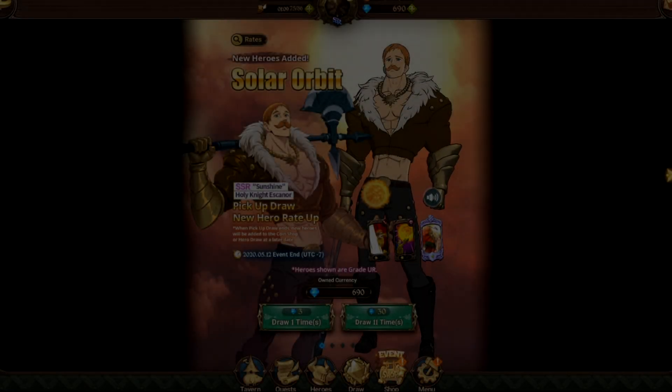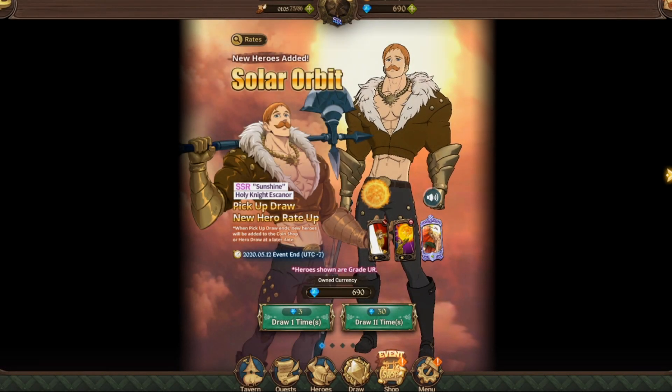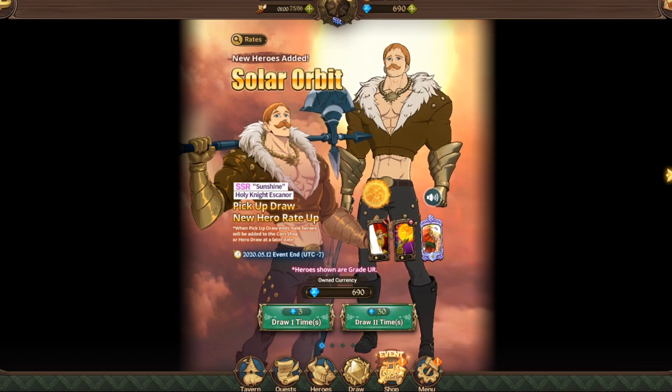Alright boys, it's him. He is here, finally. Escanor's on global. As you can tell, I've got six lane gems. I'm not even going to talk much — I'm just going to go straight into the summons.